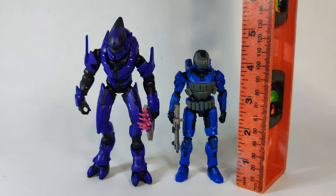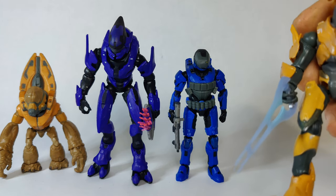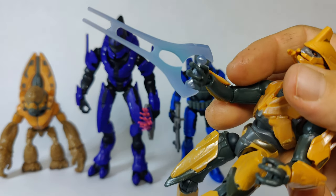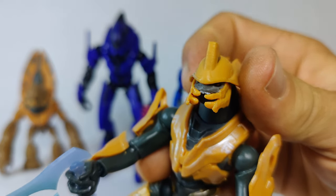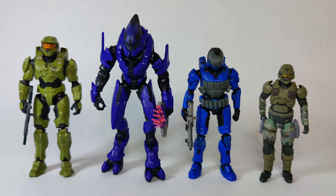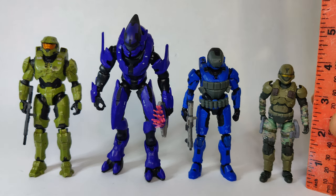The Spartan stands about four and a half inches and the Elite is about five and a half. I believe these are supposed to be three and three quarters scale, but of course the Spartans are much larger — the Master Chief is like seven feet tall or something outrageous. Bringing in some other friends, a Grunt and an Elite. You can see they all scale pretty well together. They look really nice. It's fortunate they all come with stands because some of them have a lot of moving parts on the legs.